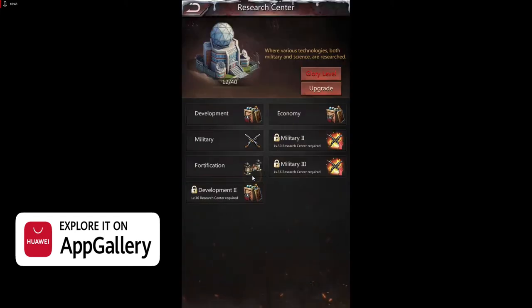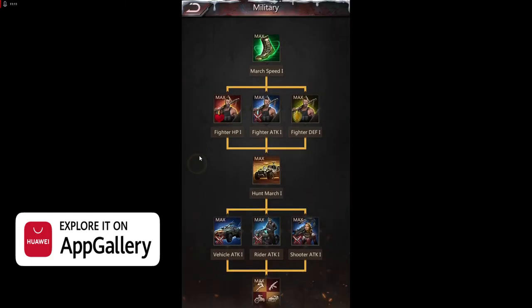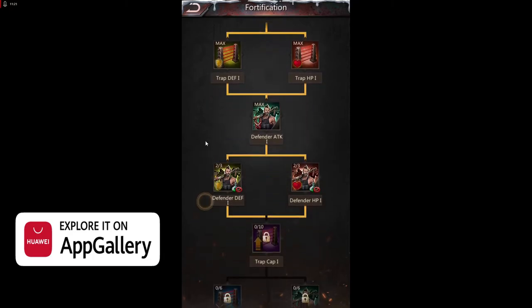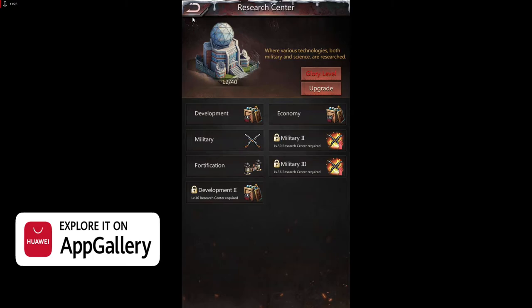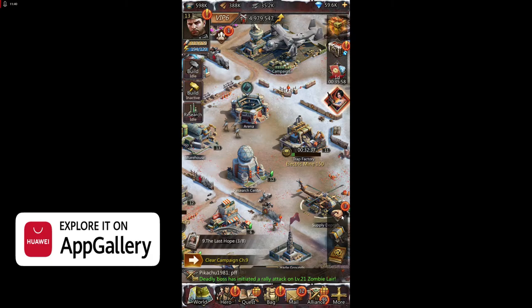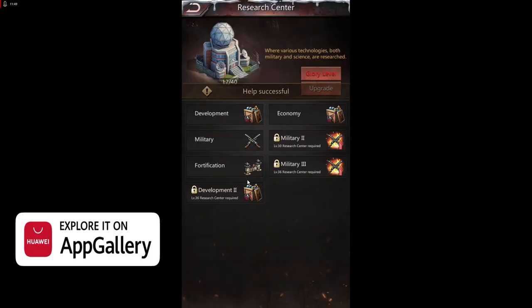Of course, always do research. But when you start playing this game, only focus on research in Military and Fortifications. Don't do research in Development and Economy because you won't need that many resources when you're just starting. Focus on Military — as you can see, I've researched almost everything I can there. And Fortifications — everything is maximized. This helps you defend very well against attacks and makes your troops much stronger by increasing attack and health points. You can do many things more successfully on the map and defeat lairs. Just focus on Fortifications and Military and everything will be fine. Later you can focus on Development and Economy.